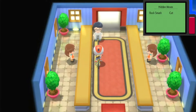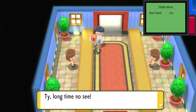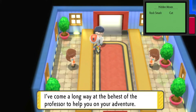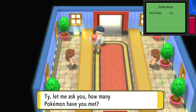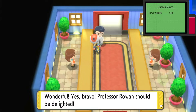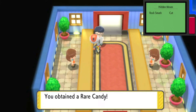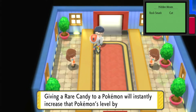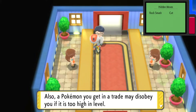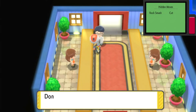Back in-between battles, a scientist stops me — he's Professor Rowan's assistant, Von's father. He asks how many Pokemon I've met. I've met 41 — 'Wonderful! Bravo! Professor Rowan should be delighted. Here's something for you.' He gives a Rare Candy, which raises a Pokemon by one level. I don't recommend using these until the end of your adventure.